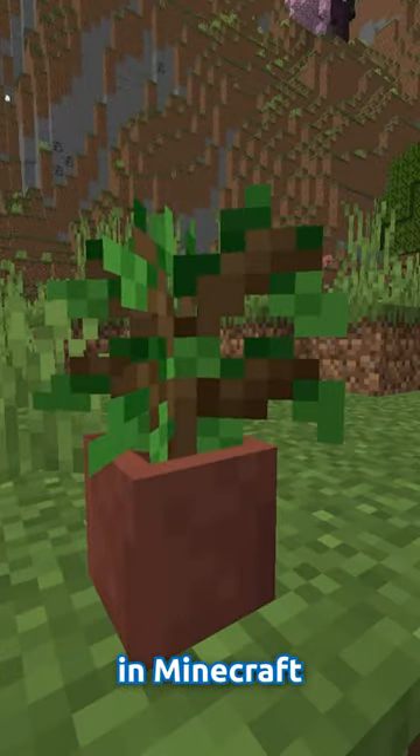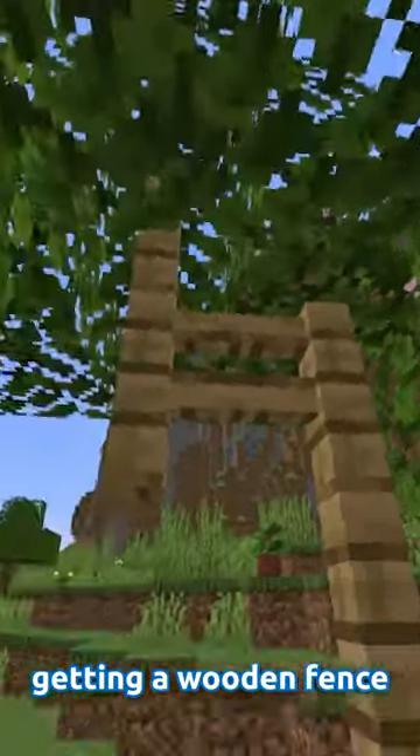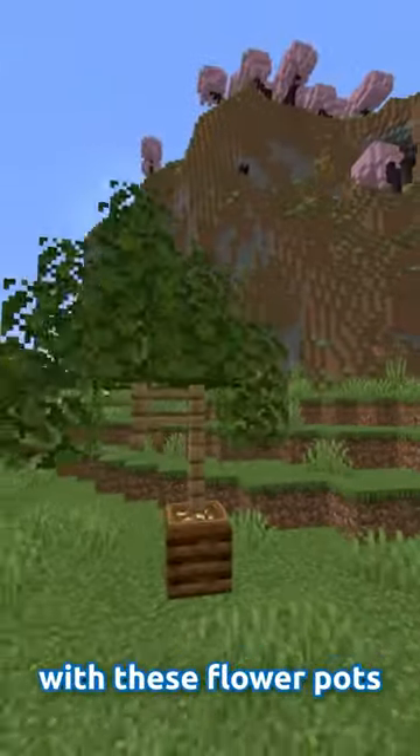This is a flower pot in Minecraft — taking a composter and maxing it out all the way, getting a wooden fence of your choosing and some leaves. You can actually decorate your house pretty cool with these flower pots.